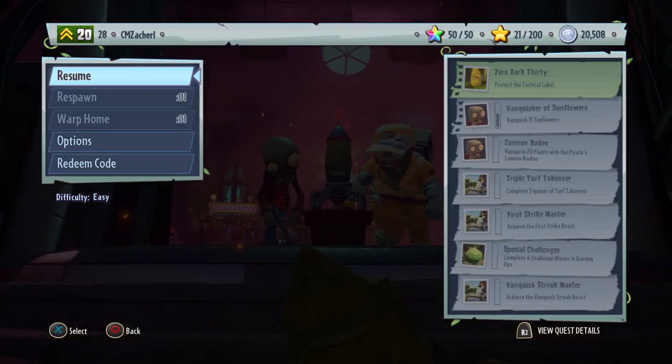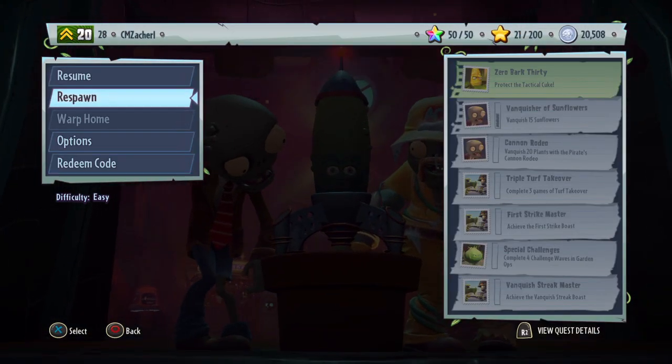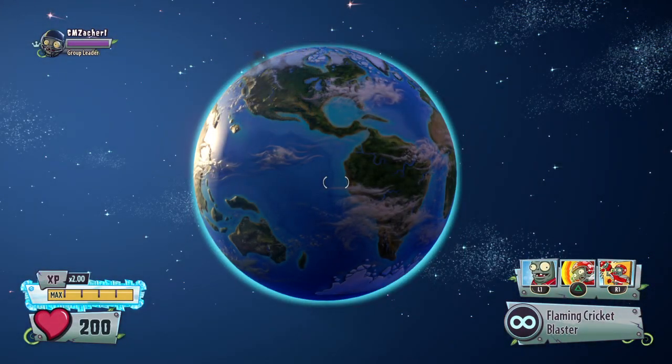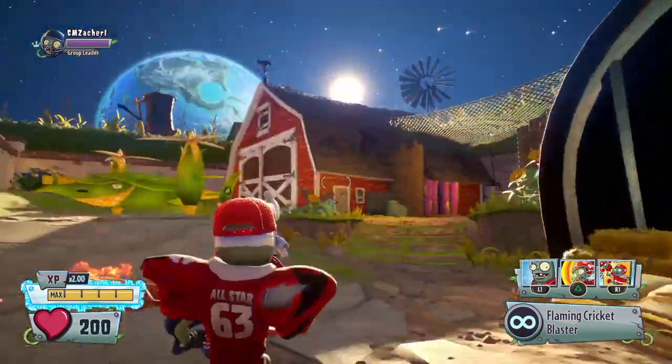Now it's a cutscene, so you just respawn, switch teams, and then choose a character. And boom, it'll do this. That means you've activated the glitch — it'll show the cutscene, but you'll spawn in as a zombie beforehand. And now you've done it.